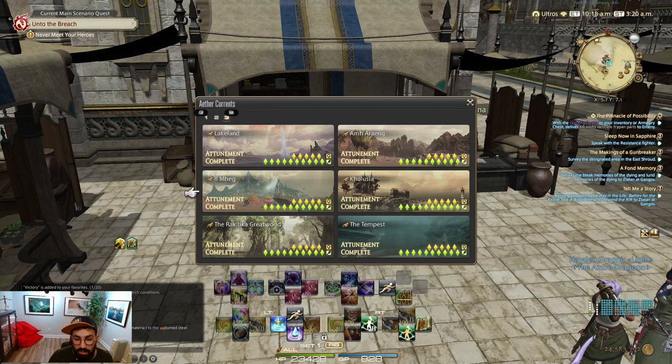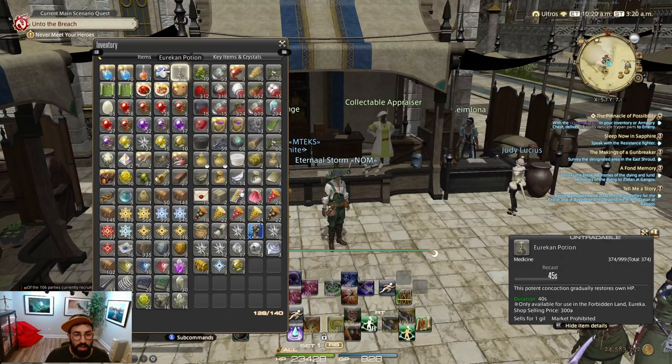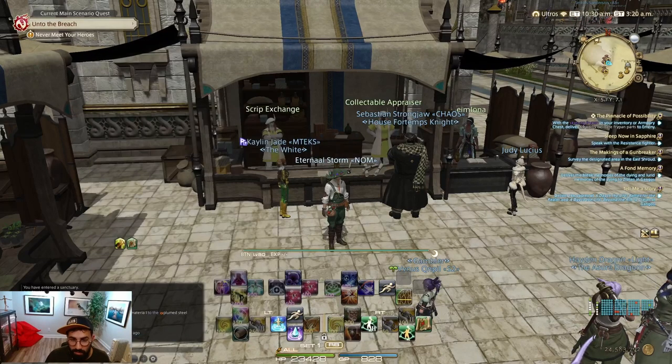The second tip is to get some cordials — the potions you can buy on the market or with white scrips to get the high-quality cordial that gives you more GP. This is important because when you start farming scripts, you'll sometimes need to regenerate your GP faster to use your abilities more often and gather more items. They are usually really inexpensive, or you can craft them if you're an alchemist. It's a really good thing to do if you want to save time.